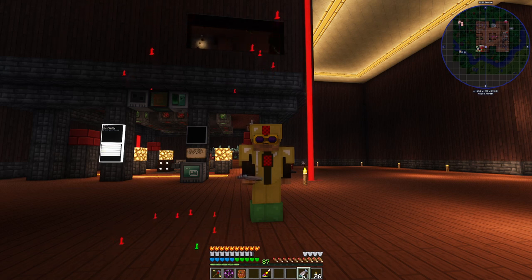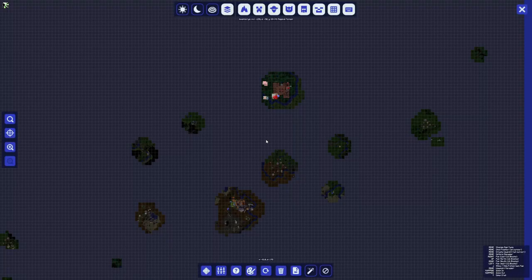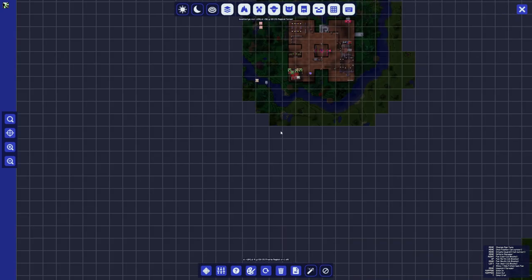Welcome to part 2 of my world base tour for Enigma2Expert. I've changed base locations. This is the same world I made my first video and little basic tips in. I was down in the Badlands near the Nuclear Wasteland, and I decided to start fresh on this magical island that you can't tell is an island.